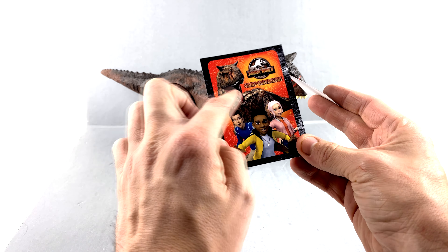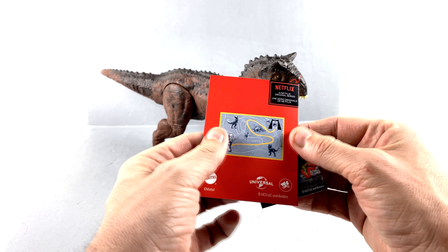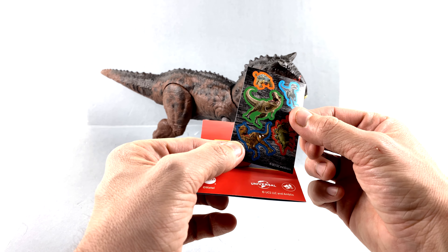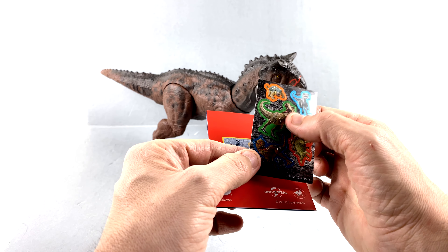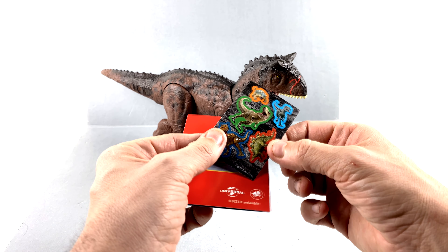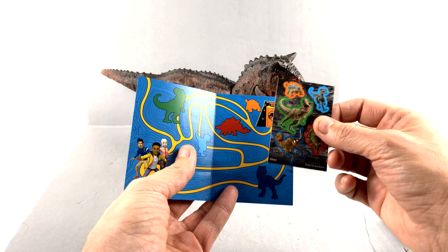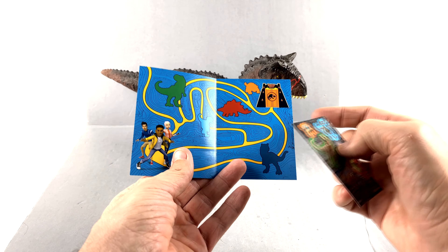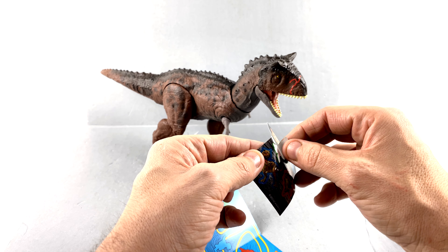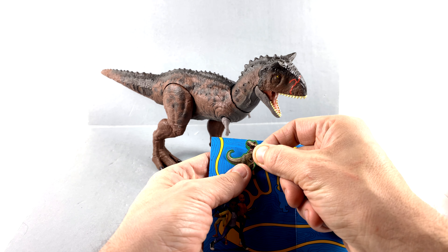I thought it was a collector card — I guess you could say it is, it's meant to be collected. You've got Toro in the background and you can see that nice gash right there, which he does actually have. Coming around the back, it's actually a maze and you get stickers with it, which is really cool. You've got Bumpy, a T-Rex — I'm guessing that's Rexie since this takes place on Isla Nublar — the Stegosaurus, Blue, and Toro.